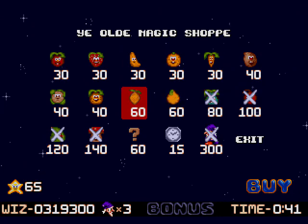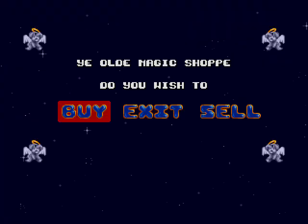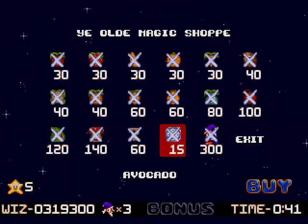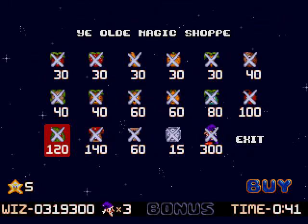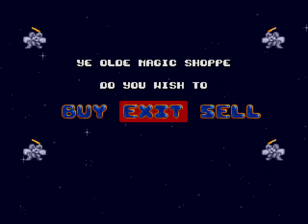And these are mystery items, which we will see in due time. I should probably do something with that carrot too. Let's see what we get by spinning the wheel of randomness. Avocado — that's this thing. It costs 120 stars, but I got it for 60. That's a pretty good deal.